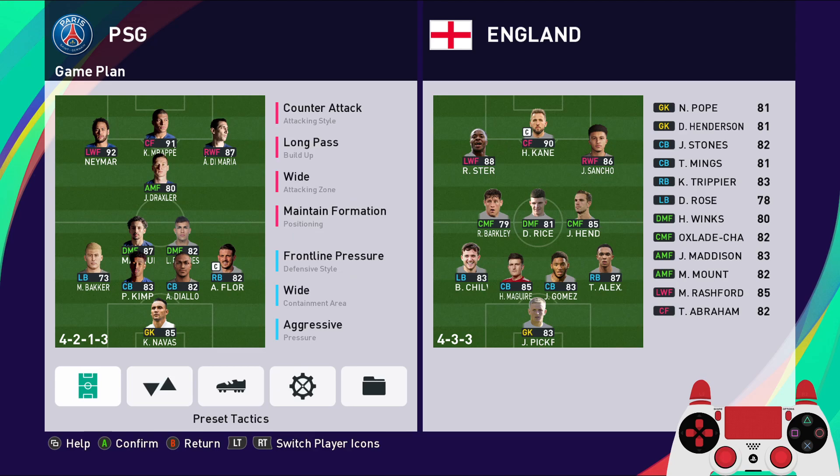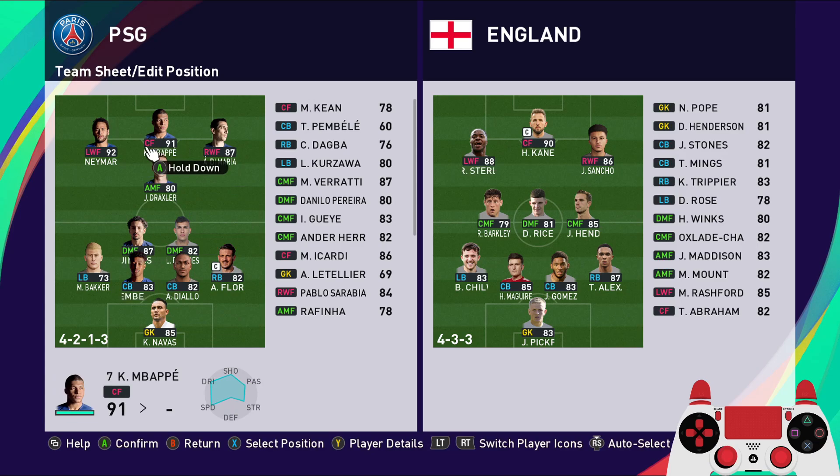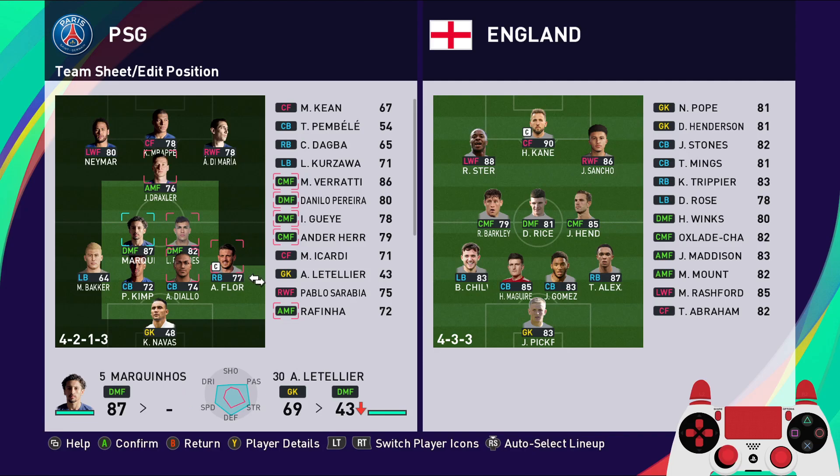Hello guys, so today we're going to take a look at how to set up the formation for PSG. You want to use a 4-3-3 or 4-2-1-3. Put Neymar, Mbappe, and Di Maria up front, with Draxler as the hole player, and two anchormen in Marquinhos and Paredes.